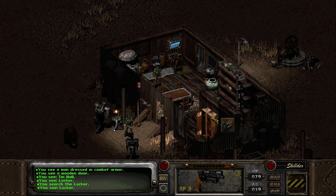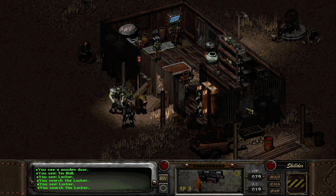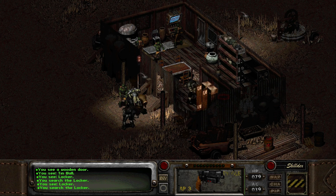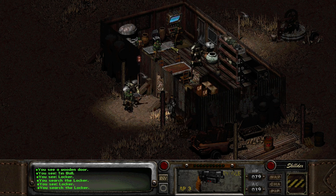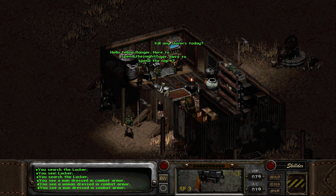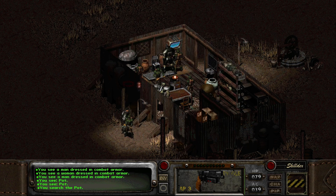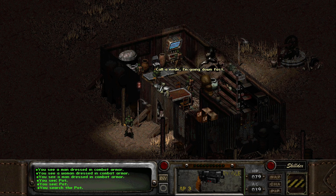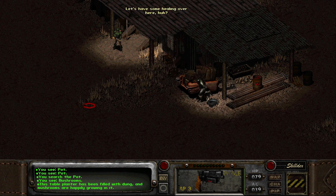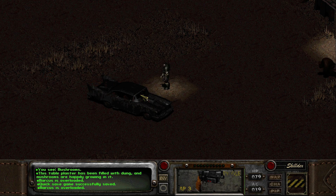Apparently we are not going to Arroyo right now - we're going over here. I forgot about that. I don't think I'm going to need anything from here at all. Well, turns out I will - I'll take that as well. Hey sir - hello fellow ranger. Here to spend the night? Not really - that's not a thing I need to do in this game. I'm here to steal your stuff more than anything else. Got a mushroom patch over here - the stable planter has been filled with dung and mushrooms are happily growing in it.